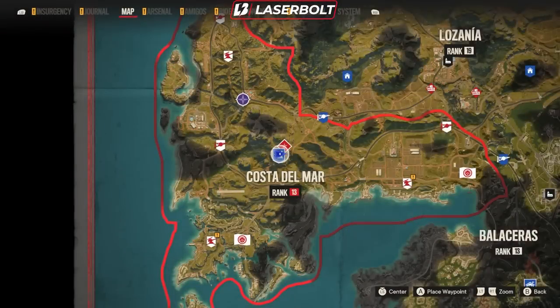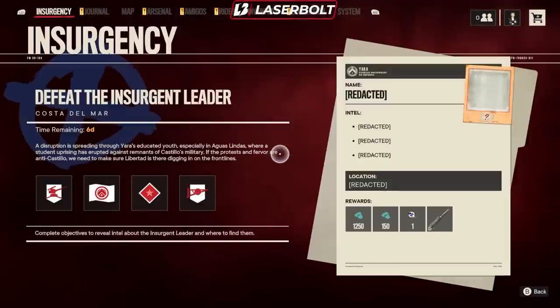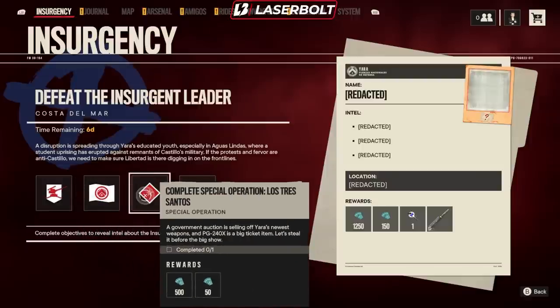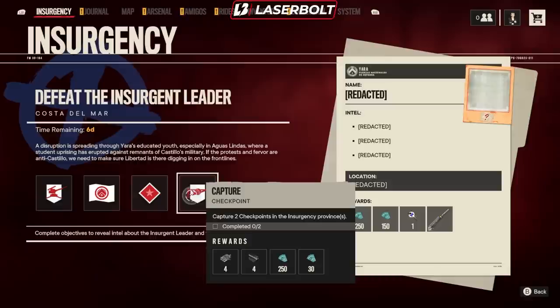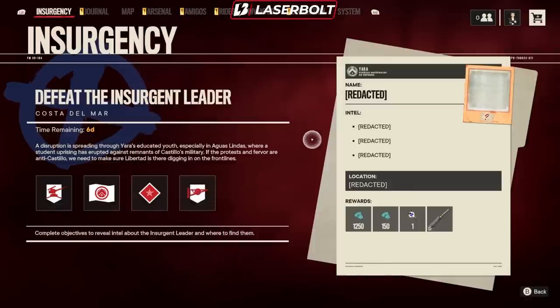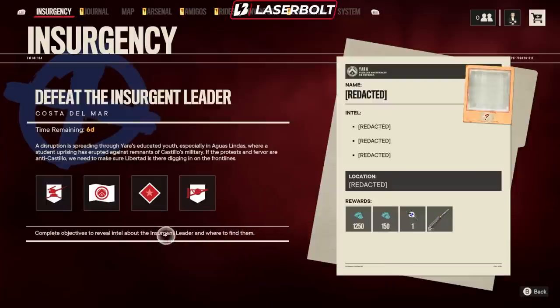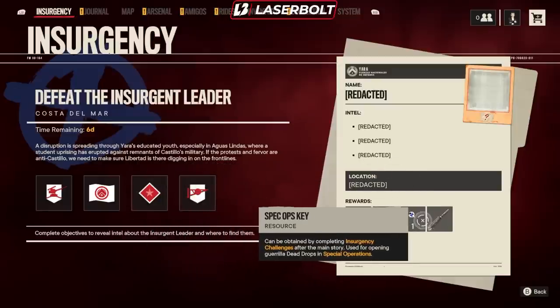We're also going to be taking a look at the weapons, and let's start off with the Insurgency. For the Insurgency, I'm going to show you the location we have. We have to get anti-aircraft cannons, capture FND bases, complete the special operation, and capture the checkpoints. I always like to mention this because I get this question asked every single time: how do I get the special ops key? In order to get the special ops key, you need to complete all those four objectives first, to be able to complete the objective that's going to award you the special ops key. I hope that makes sense for you guys who might be new.